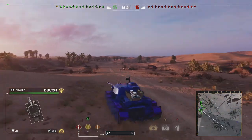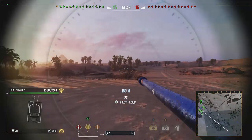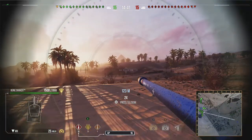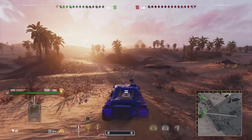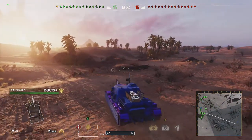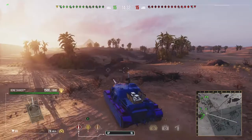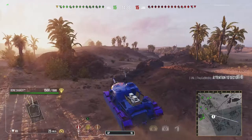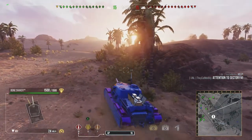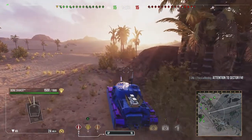Dispersion at 100m is .44, it's very poor — be sure to increase your accuracy with everything you can, otherwise you're going to miss a lot of shots. Aim time is great though at 1.8 seconds, that's phenomenal, but make sure you help yourself to all the accuracy perks as well as consumables for the tank.